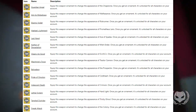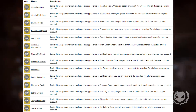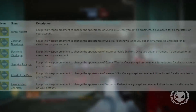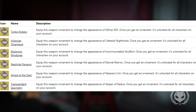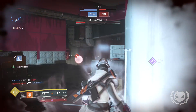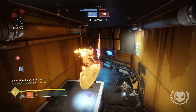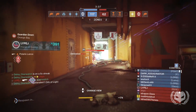As usual there are weapon ornaments, though we don't have the icons. Ornaments are coming for: the Chaperone, Malfeasance, Risk Runner, Prometheus Lens, Ace of Spades, Wishender, D.A.R.C.I., Tractor Cannon, the Prospector, Cold Heart, Crimson, Hard Light, Trinity Ghoul, and The Colony. For armor ornaments, there are ones for the Stompees, Celestial Nighthawk, Insurmountable Skullfort, Eternal Warrior, Nezarec's Sin, and Vesper of Radius. I'm not entirely sure these are all the exotics in the expansion — there may be a couple still classified by Bungie, like the Whisper of the Worm, which never appeared in the database.